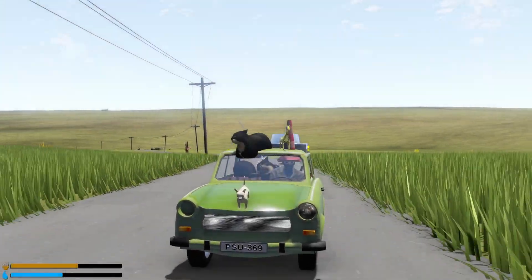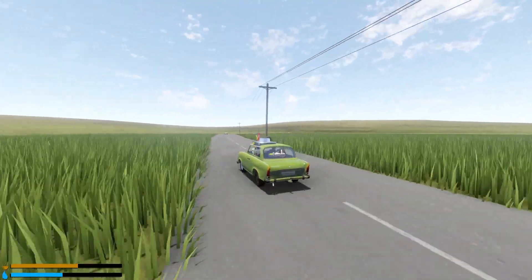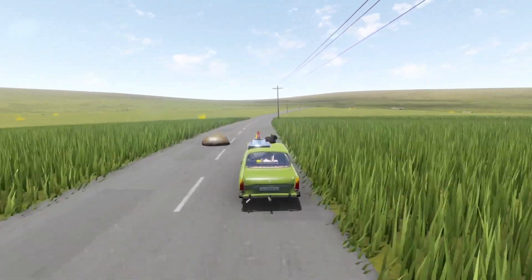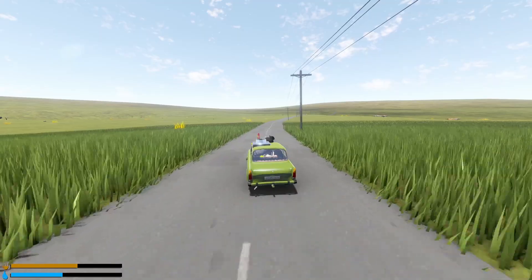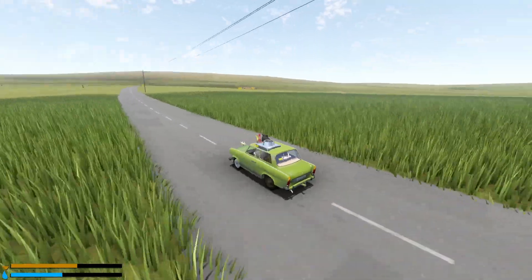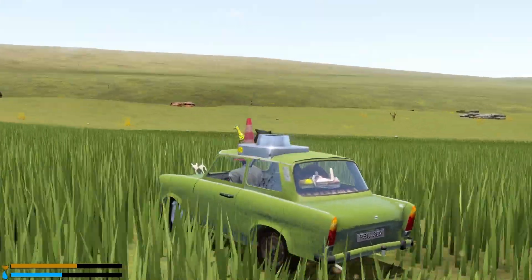Hey everyone, Chris here, welcome back to The Long Drive. Today we're on the lookout for the Jeep. I thought I saw it last time when we got that invisible car — I thought it was a glitch, but apparently it just replaces the model of that car and swaps out parts, which is why we had that invisible cop chasing us. We did go ahead and keep that vehicle.